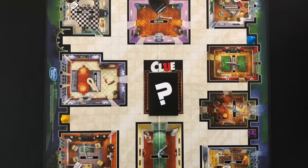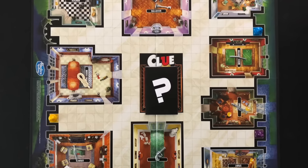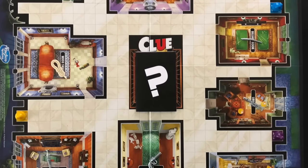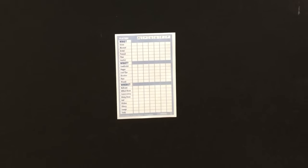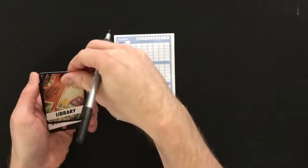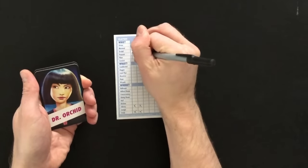The object of the game is to be the first player to correctly guess the three cards that are in the case file envelope. This is done by process of elimination throughout the gameplay. Each player will get a sheet from the detective notebook. Players can mark off cards dealt to them, as these cards are not going to be in the case file envelope.